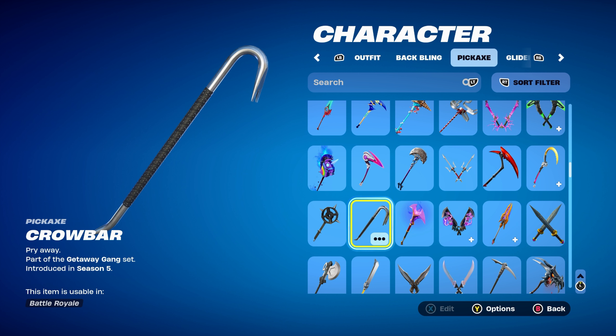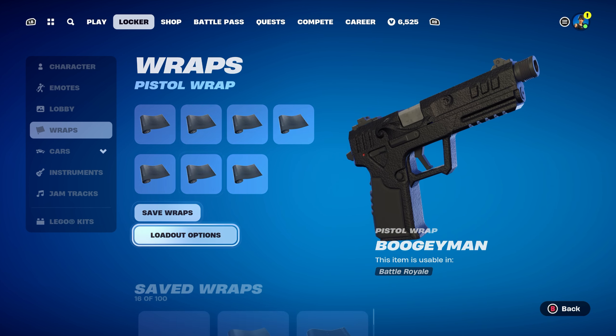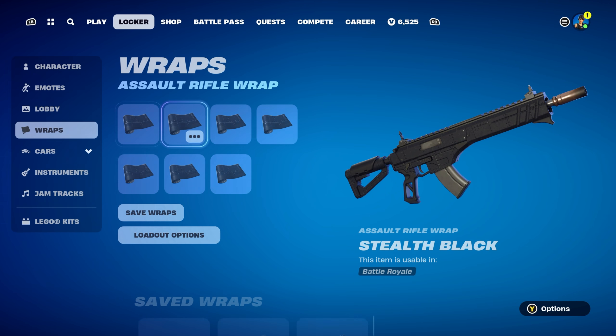The pickaxe is the Crowbar, part of the Getaway Gang set, introduced in Chapter 1 Season 5. Mainly using this for the black — you get this pickaxe by getting challenges done in the Getaway game mode. For the weapon wrap, I thought I'd use a fully blacked-out weapon wrap once again, which is Stealth Black, part of the Air Royale set, introduced in Chapter 1 Season 8. This could be bought in the item shop — I believe either 300 or 400 V-Bucks, which in my opinion is a pretty good deal for a fully blacked-out weapon wrap.